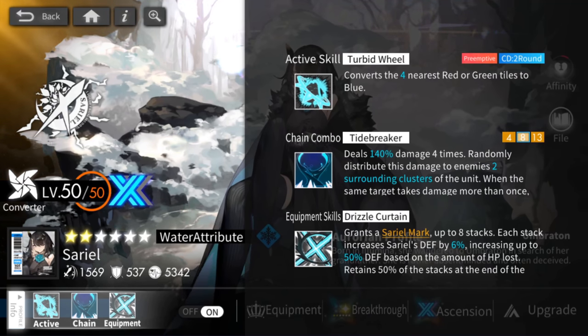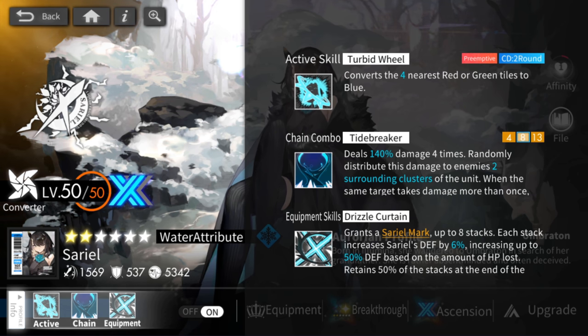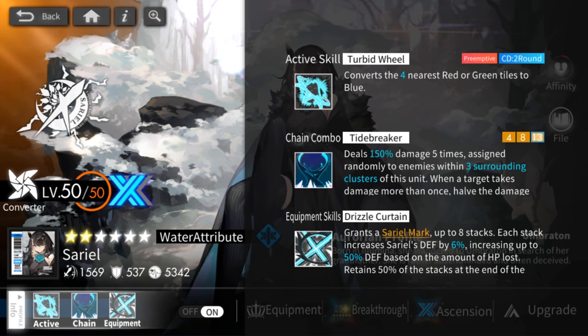The second great thing about this ability is that it is on a really low cooldown — a two-turn cooldown — and it's also preemptive. Usually when your Sariel's skill is up, this is when you use the rest of your team's abilities, allowing you to do a huge attack in a single turn.